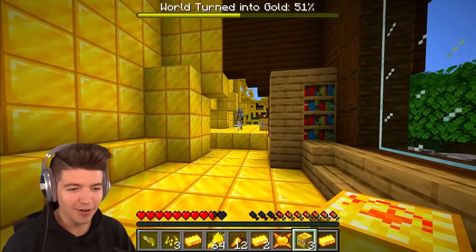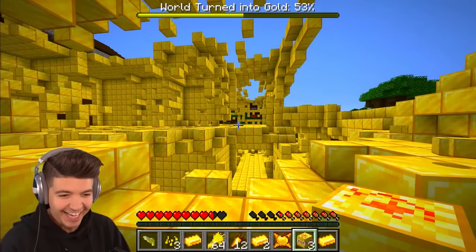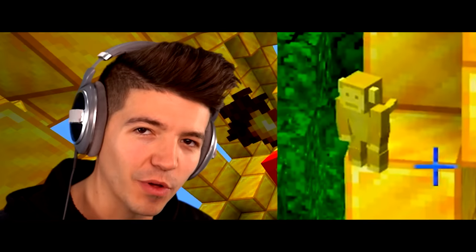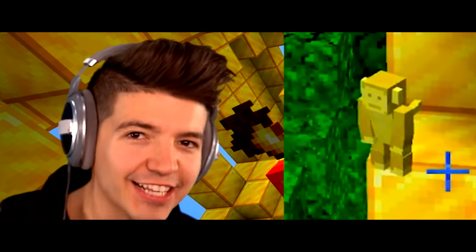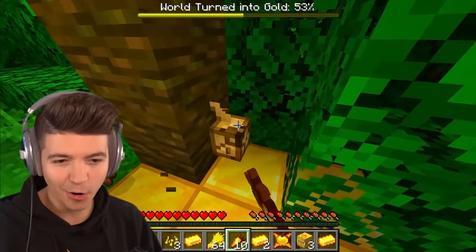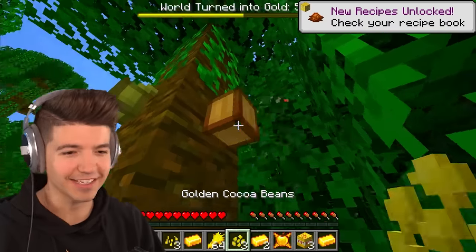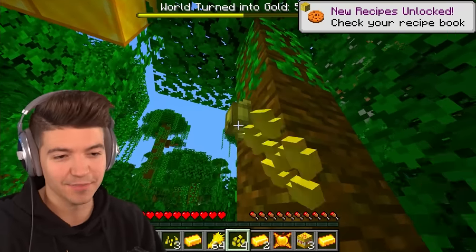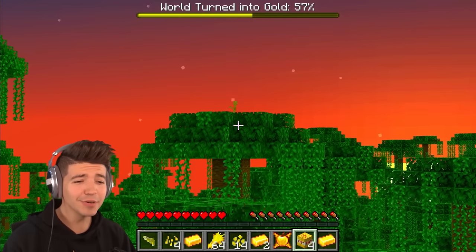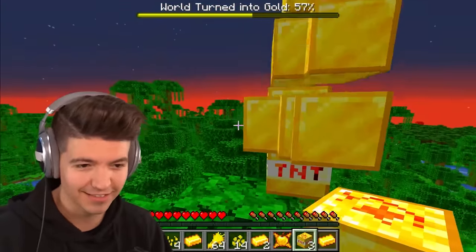Legend has it there's a golden monkey in the jungle biomes that you can find and tame, and it'll help you turn the world to gold even faster. To tame it you have to feed him cocoa beans — I hope he likes golden cocoa beans because when I touch them they turn to gold. I think we found the golden monkey! He's so cute — what's a good name? Like... Chimp?